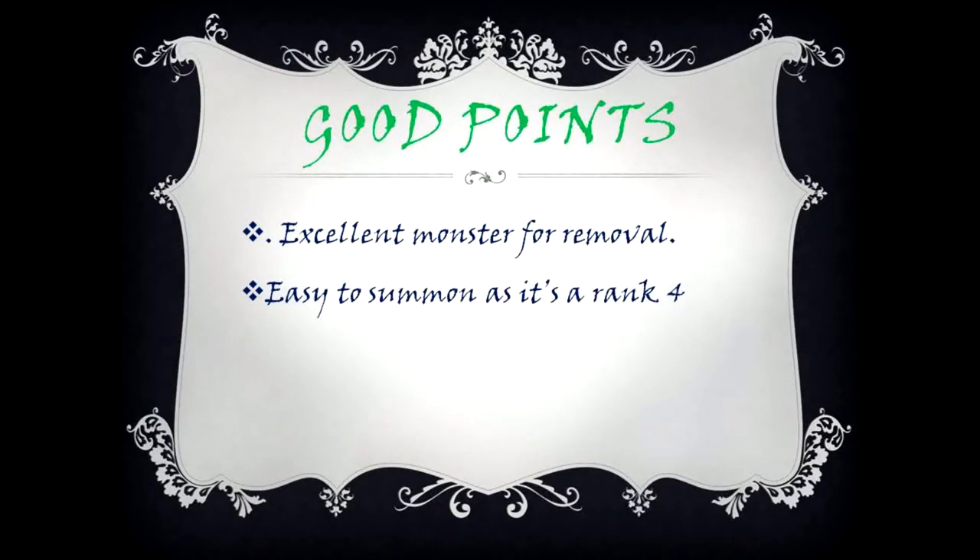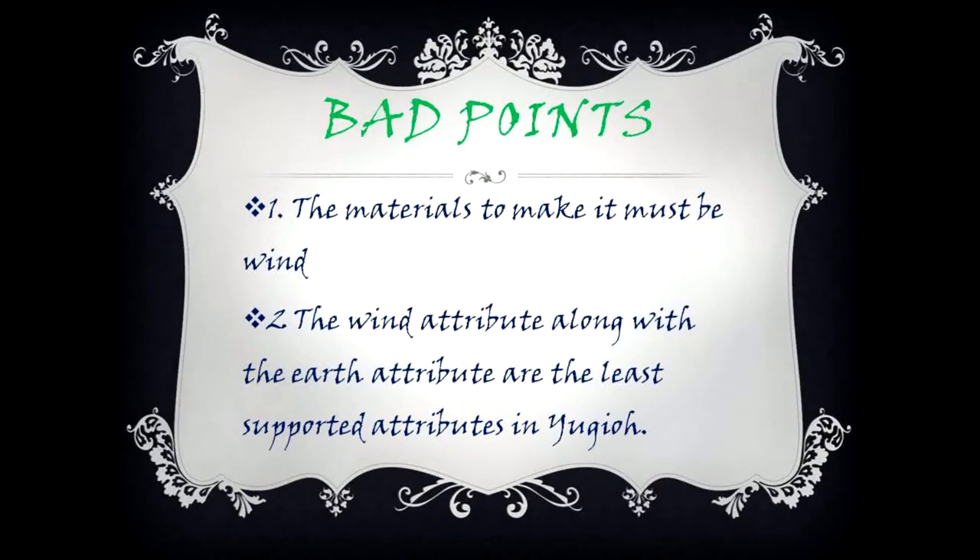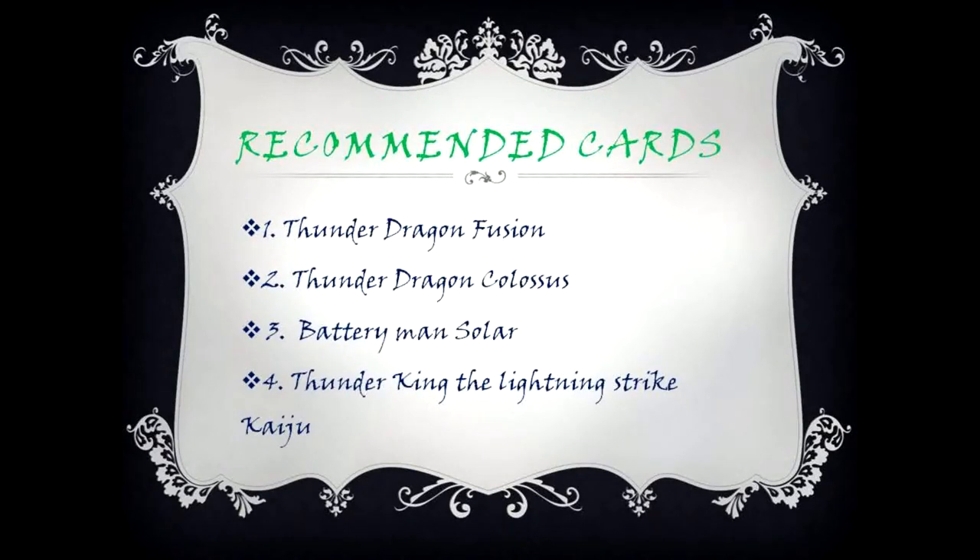Good points: 1. Excellent monster for removal. 2. Easy to summon as it's a Rank 4. Bad points: 1. The materials to make it must be Wind attribute. 2. The Wind attribute along with the Earth attribute are the least supported attributes in Yu-Gi-Oh.